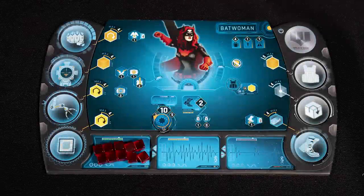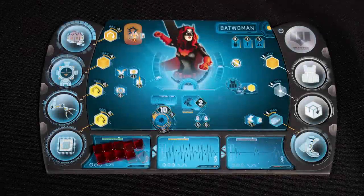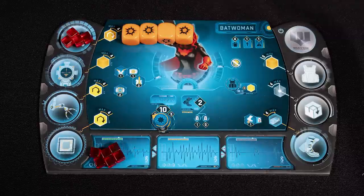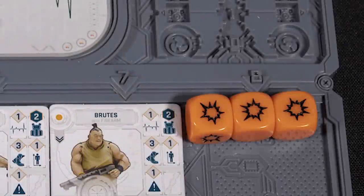Each hero has a board with red cubes representing their health and stamina. To take an action, place a red cube in the matching circle on your card — in this case, a melee attack. Because the symbol beside melee is an orange die, that is the die you roll. Each character has a max number they can spend on any skill — in this case, four. An attack defeats an enemy minion if it has more successes than their defense.